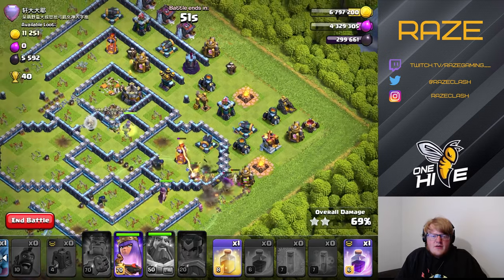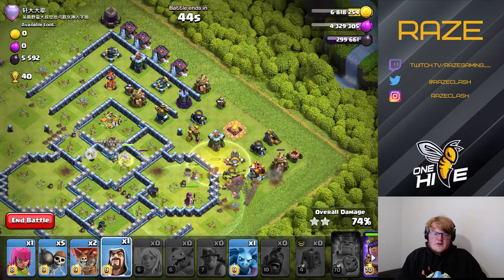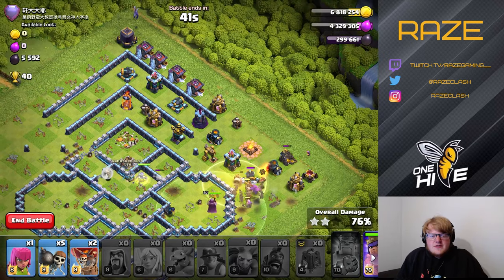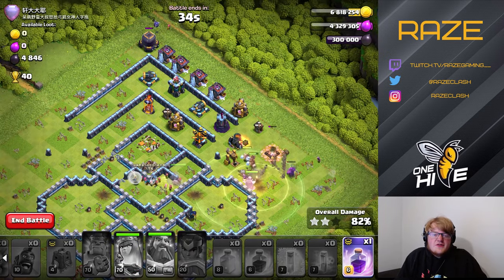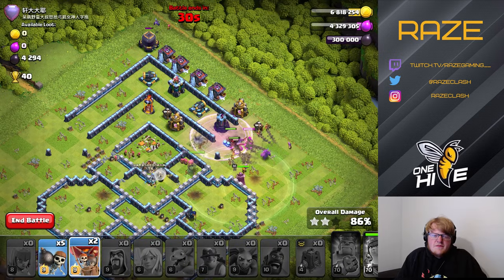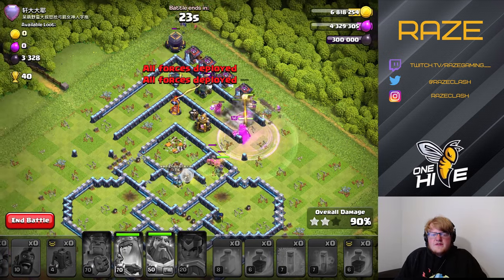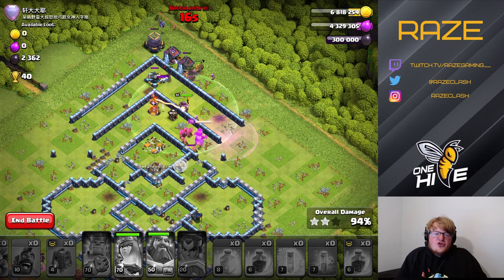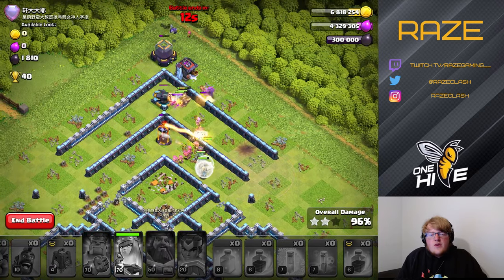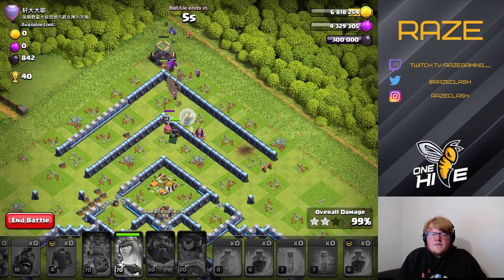Now we have the hybrid and some cleanup troops with two spells left for around nine defenses — they're all very far apart, so they're not doing significant damage to the hogs. We have an extra rage spell; we may not have even needed that heal spell. The key tip here is that you can use your hybrid to tank for the queen, which is really important — if you want the hybrid to be most effective, keeping the queen alive really helps. With three seconds to spare, we get that triple.